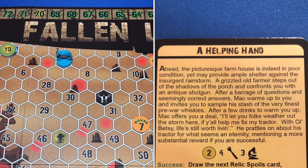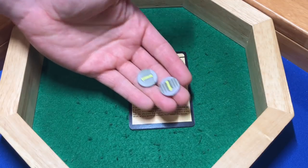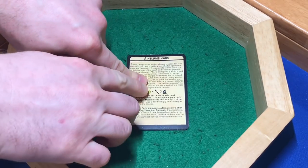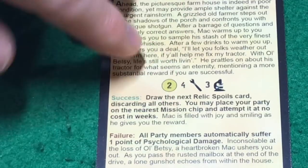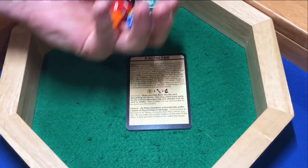The card shows a two in gold — that's the amount of salvage we gain even before the test. The two symbols next to it are the successes we need in those skills. We roll and it's a party skill check, so all of us get to participate. We need to succeed at a mechanical skill check requiring four successes. If we succeed, we read the success text; if not, we read the failure text. Let's go ahead and roll the dice — I'll show you how a skill check works. First we gain our two salvage, then roll all our colored dice — one per character and one for our vehicle.